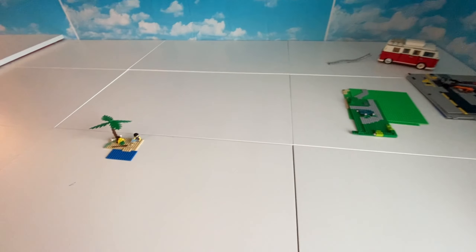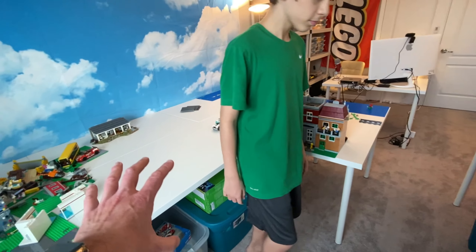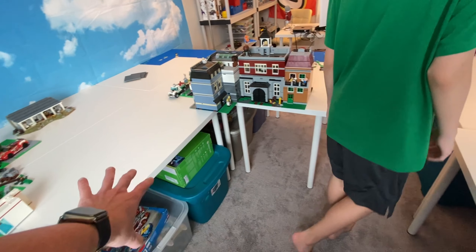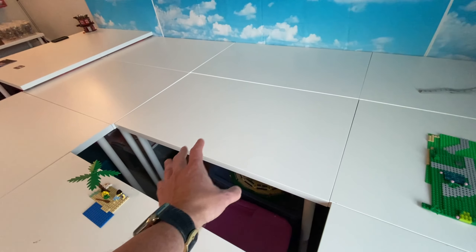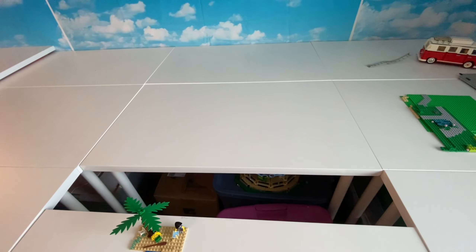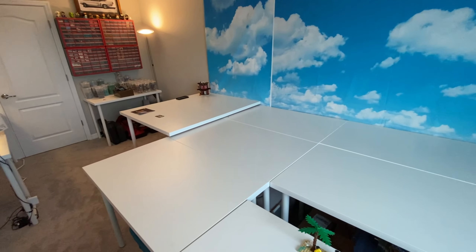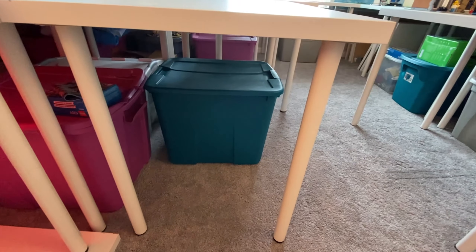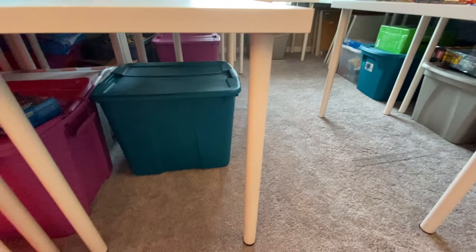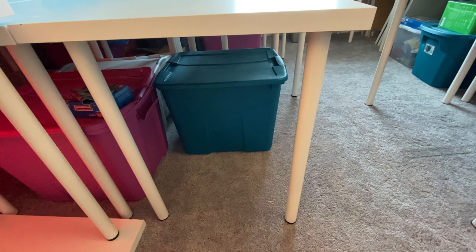The entrance to Six Figs will be right over here, and all of this will be Six Figs. This table slides, so when I'm working in the back I slide it over — it doesn't bother Figsdale — and then I can reach all the corners. We are pretty excited about all of this. Right now there's a whole bunch of bins containing Six Figs and Figsdale parts; once those bins are empty, all that space will be available too, and I can build and display Lego stuff under there as well.